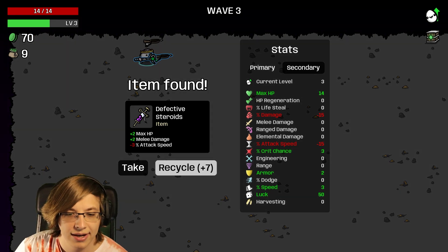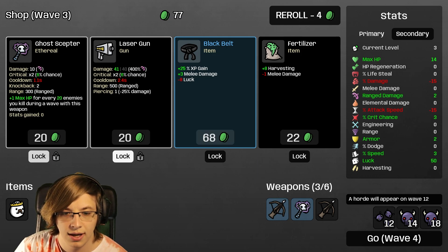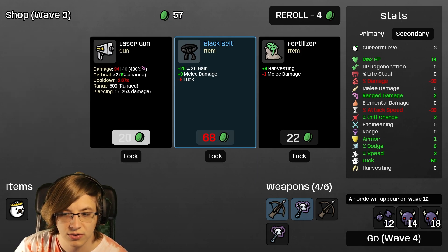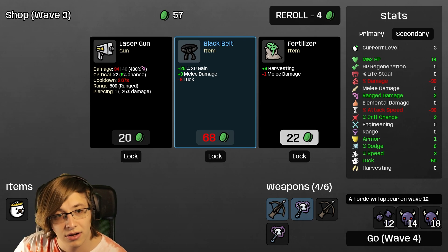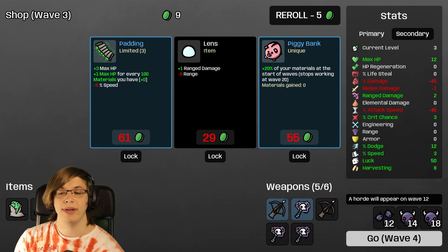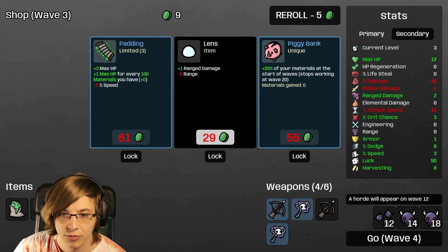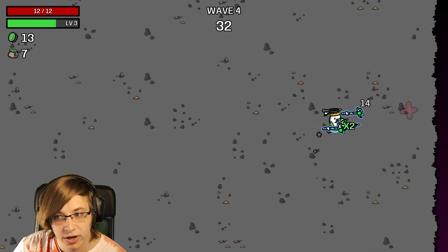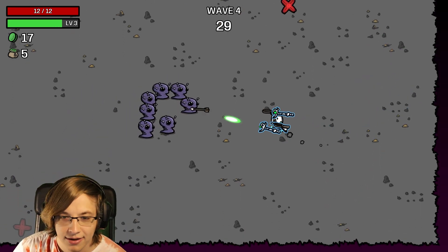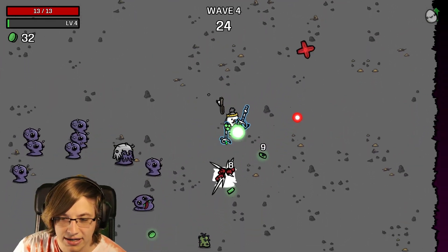I'm going to refuse melee damage - two range damage. I'll take the Ghost Scepter because I have them already. I'll take Fertilizer - a little risky. We got the Ghost Scepter, so we only have one common - that's good. I don't want to lose range. We still only have one common and we have a way to get a little more max HP from these scepters.